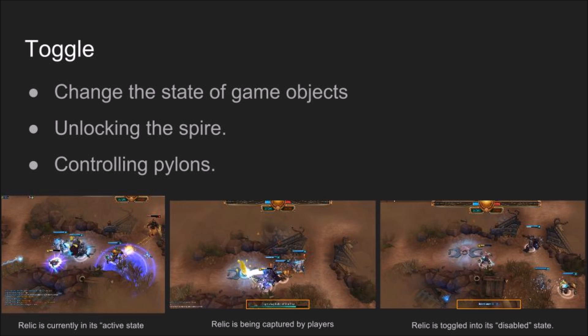Mechanic number three: Toggle. In order for objects in the game to be used, they must be interacted with by the player through his or her units. Objects with interaction include pylons, defensive structures, special abilities, and the Spire. For example, players enter the Spire by standing within a designated area beneath the Spire.